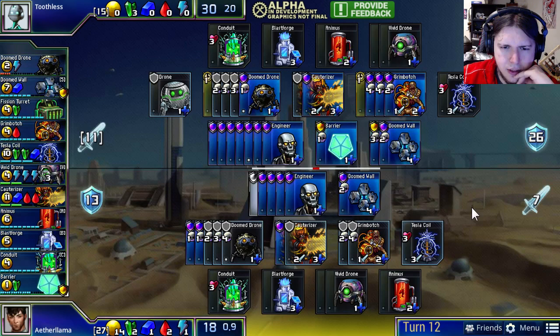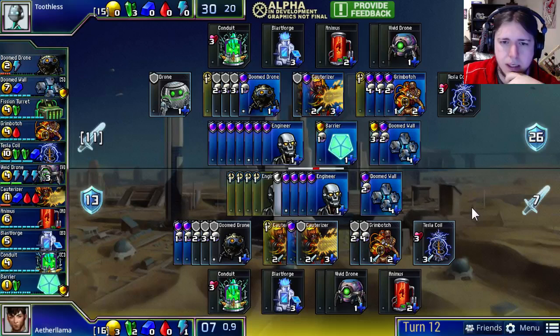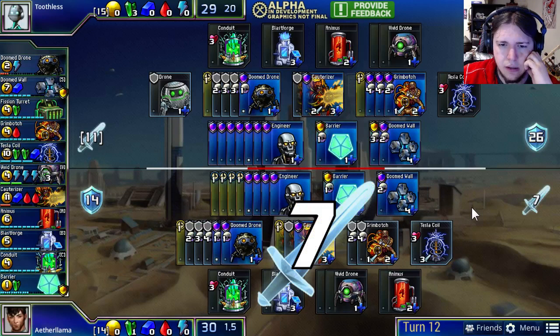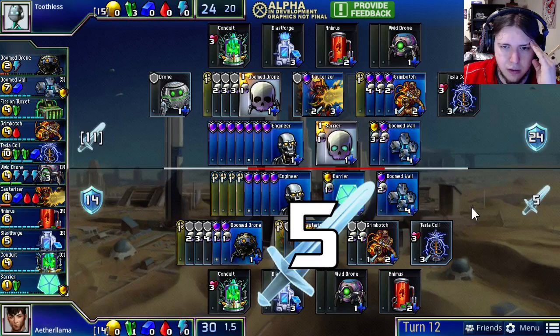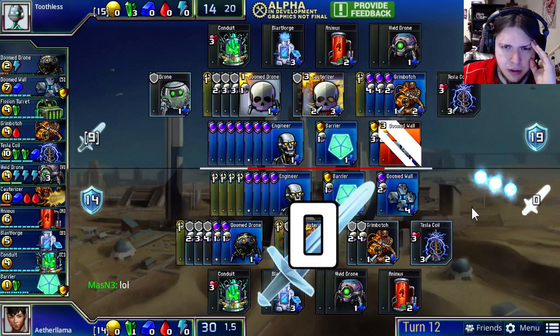Taking a step back — how do things look? It looks like Toothless is maybe two Grim Botches ahead. They both have a similar number of Doom Drones and Vivid Drones, the Tesla Coil situation is similar, and Toothless is maybe a few Engineers up. Although Aether Llama is taking the step of getting a third Cauterizer, and they both have a Cauterizer they cannot use at all. I still think Toothless is a little bit in the lead, although it's still very close — if either player slips up, it would be the end.